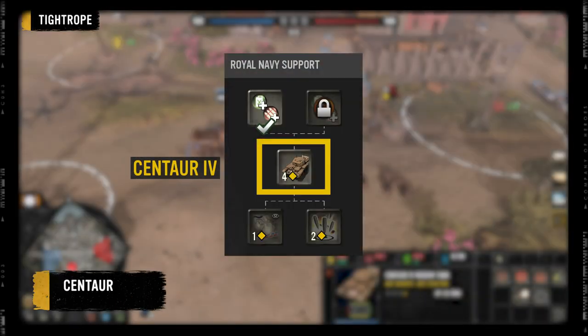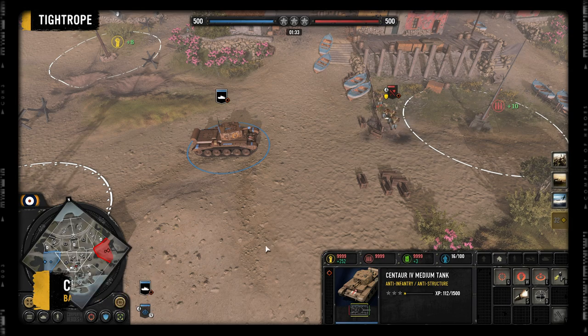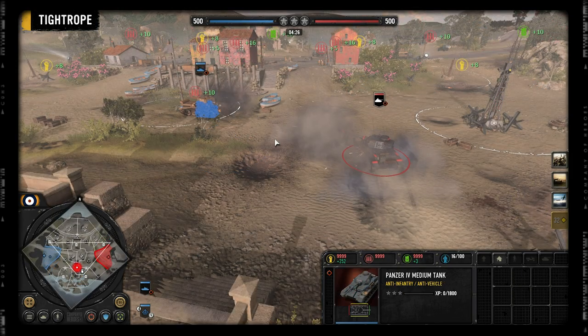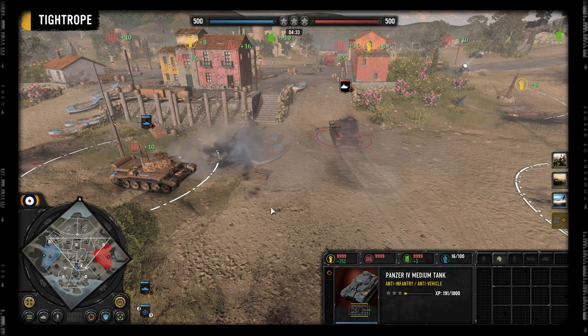After selecting one of those, you unlock the Centaur, which has a large area of effect on its main gun, making it strong against infantry. But the slow projectile and low penetration cause it to struggle against vehicles.